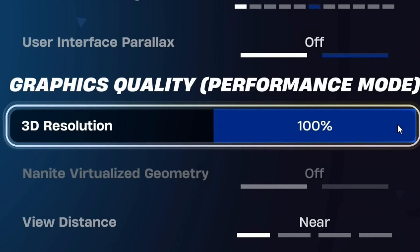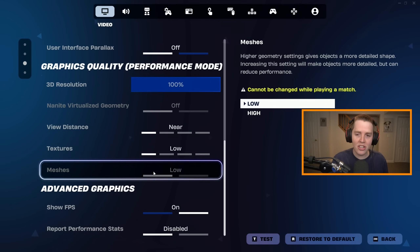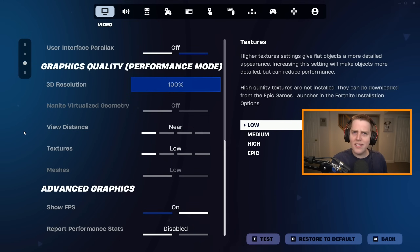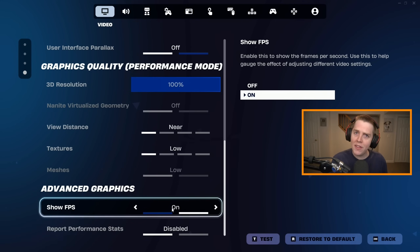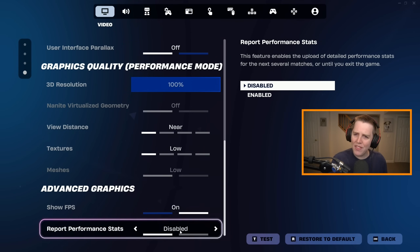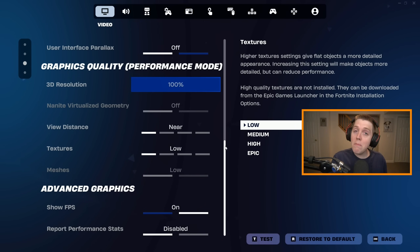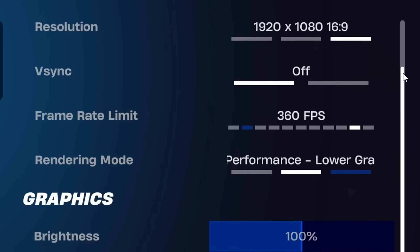3D resolution I have on 100%, view distance on near, textures on low, and meshes on low. Note that textures and meshes cannot be changed while playing a match. For advanced graphics, on DX12 there are three more that will show up. But for now: Show FPS on, and Report Performance Stats on disabled — even though it would theoretically help Epic fix the game, we don't want to sacrifice FPS for that. These are the best Performance Mode settings.